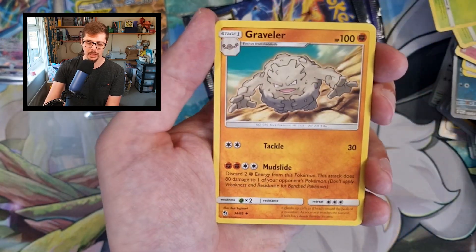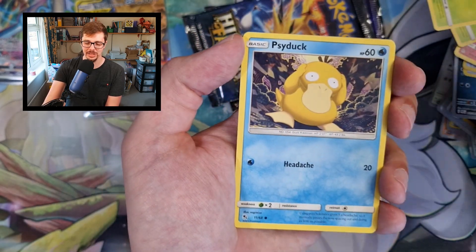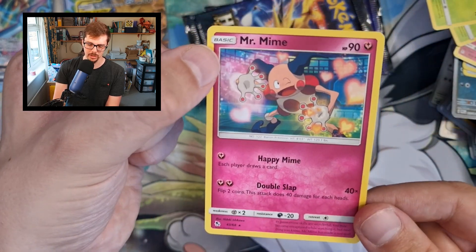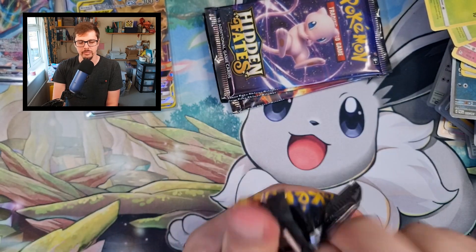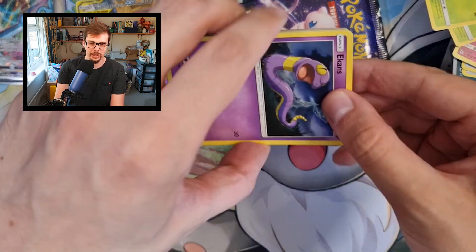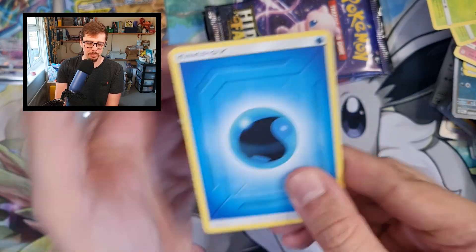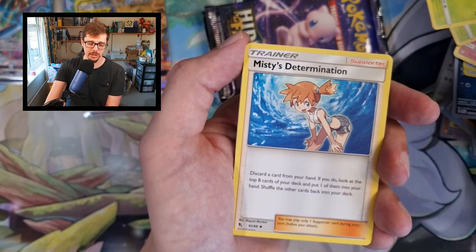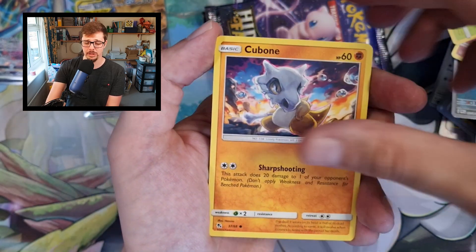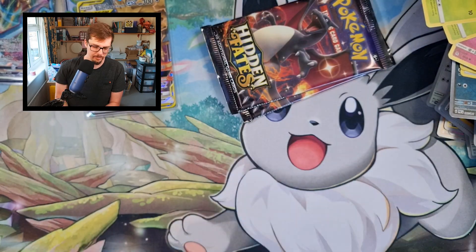Wow! Graveler, Caterpie, Paras, Ekans, Psyduck, Staryu, Pokemon Center Lady, Mr. Mime — forgot Mr. Mime was Fairy in this one. Four packs to go — we've got two Charizard packs. I don't know, because we've already hit that Espeon, if we're going to get anything else good. But the fact is it doesn't matter now, and more pulls is all we want. Again, Umbreon GX — kind of what we want, isn't it really? Geodude, Cubone, Eevee, Fairy, Reverse Holo Voltorb, and a Kangaskhan.